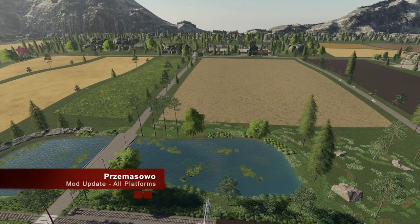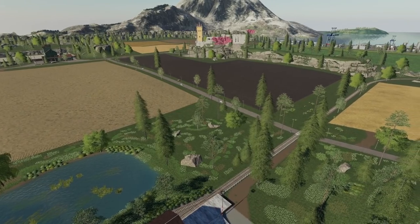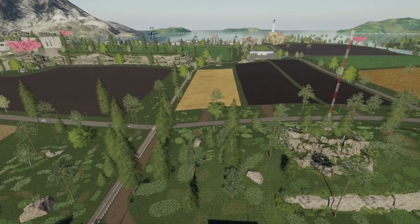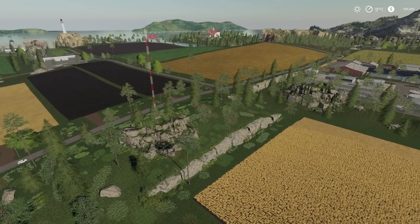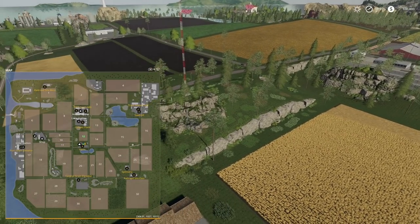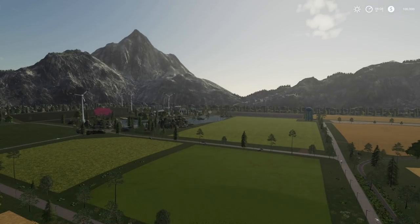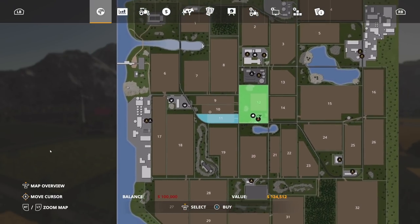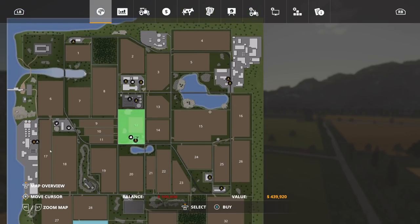And for all platforms, we've got an update to Prezmasow, changelog 1.1.1.0: added support for Seasons, traffic blockade at the railroad crossing has been removed, mipmaps have been added to the minimap, increased throughput and capacity of farm silos, BGA bandwidth increased, the distance at which the railroad crossings close is reduced, and any farm lamp has been removed. I'm trying to figure out what a mipmap is — you guys know what that is? Let me know down in the comment section below. Nonetheless, this map has come a long way since it came to us. A lot of big square fields — it's a really nice map. Let me know if you guys are going to be playing on this or not.